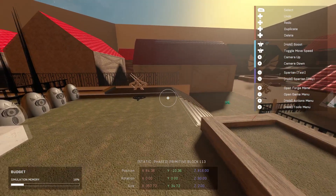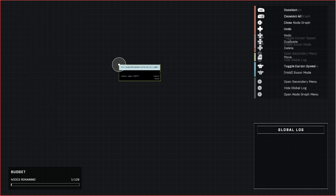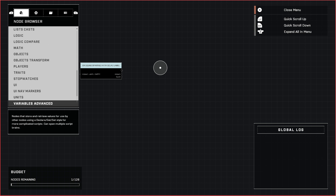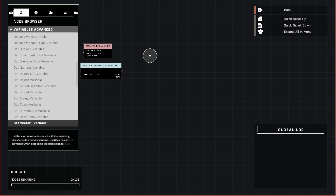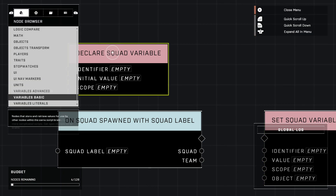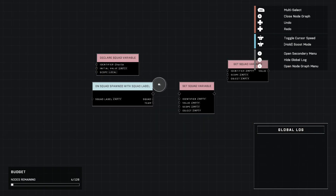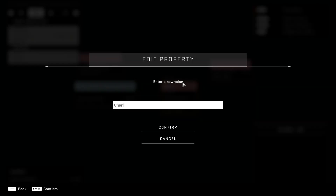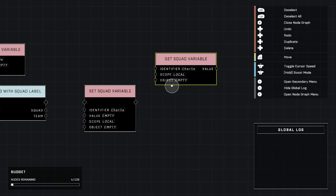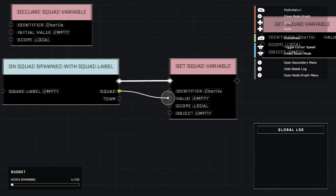We can jump right into the scripting and it's really not a lot — it's pretty tame. If you follow my tutorials, you know exactly where we're going: we're going to set up our holy trinity of get, set, and declare variables, and this is going to be for a squad. The identifier is always best named as the squad you're using — it just makes things organized and streamlined so you know exactly what's what. Connect squad to the value.